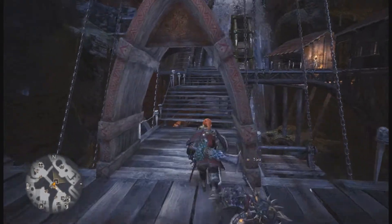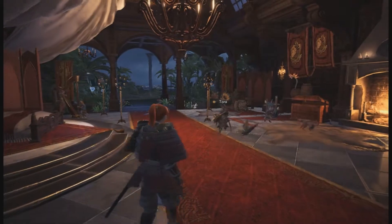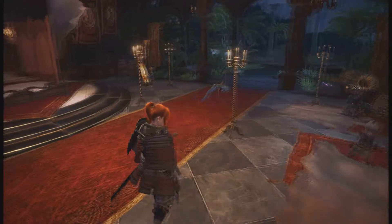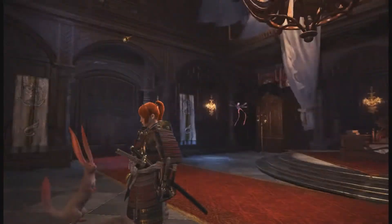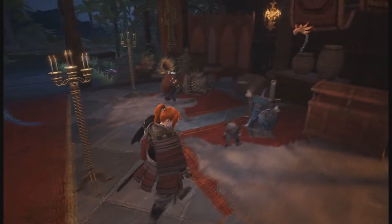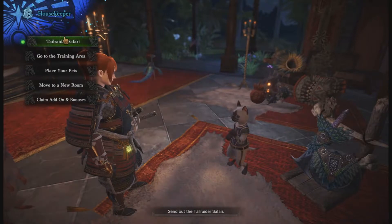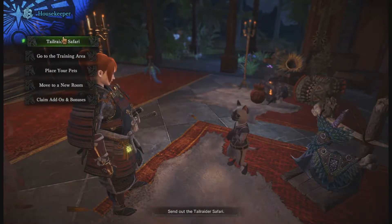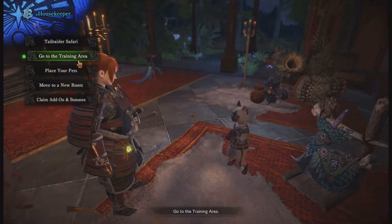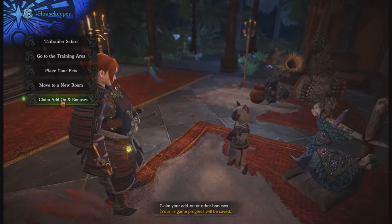Next up you've got your own room. It's going to look a little bit different depending on how far into the story you've gotten. This is the private suite, which is the final room you're given in the game. From here you can access the Housekeeper, which allows you to employ your Tailraiders so you don't have to keep going to the Research Society. You can also go to the Training Room, and this is also where you claim add-ons and bonuses like DLC if you decide to buy some from the Steam Workshop.